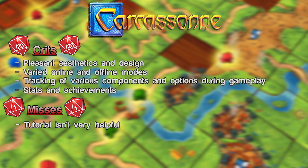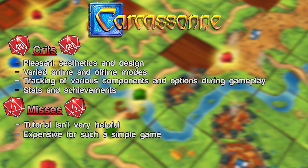For our misses: the tutorial could have used a bit more help explaining some of the UI in addition to the rules — it left us wanting a little more. If you already know how to play Carcassonne you'll be fine, but if you're new it kind of just lets you jump in without much preamble. Also, this is on the high end of digital board games at $14.99, and that doesn't include the River expansion at $2.99 plus whatever future expansions come out. Something like $9.99 would have been a much more enticing number.